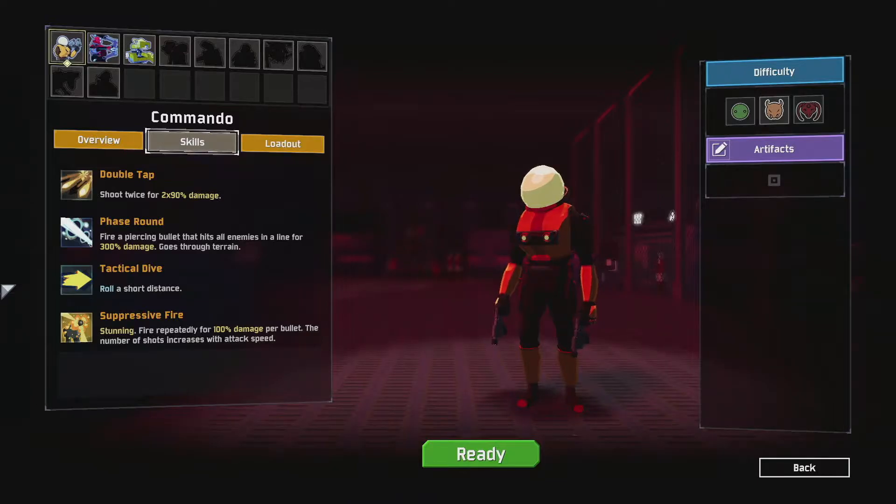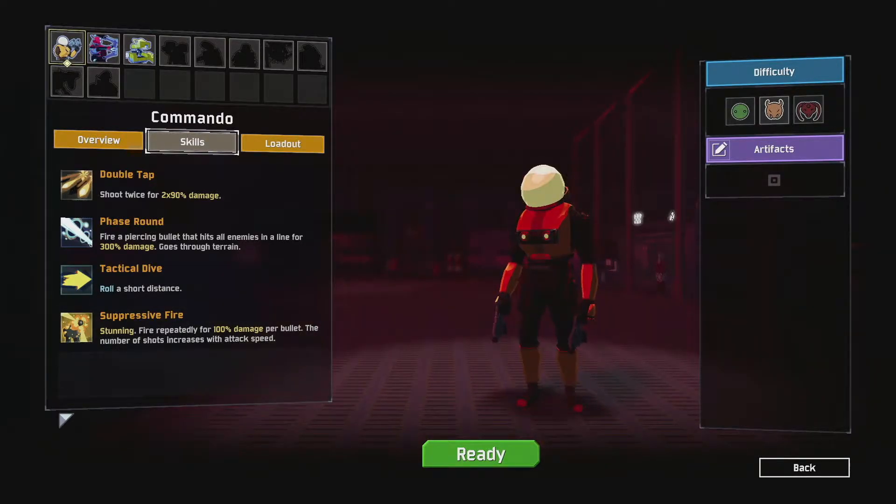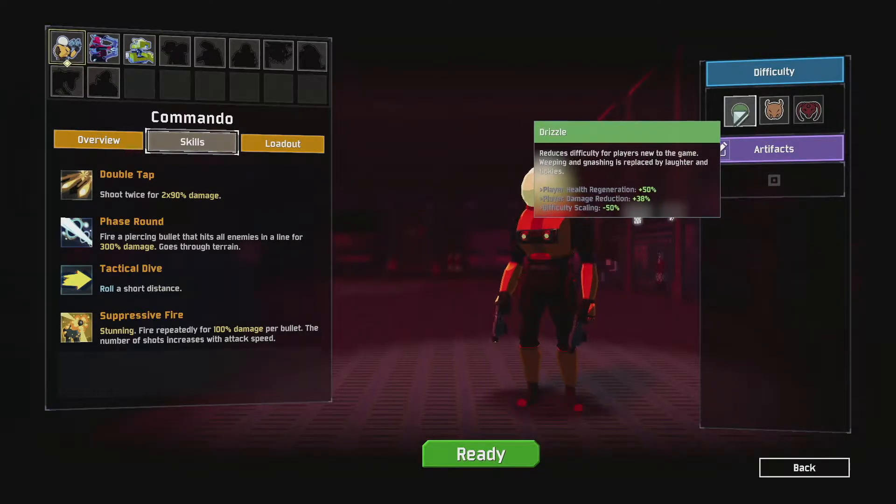When you check this character out, every character is going to have at least four or five options under the description for skills to describe what that character does. As you play the game, you'll be unlocking more characters — I actually have three unlocked. Each character plays very differently. The Commando plays different from the Huntress, which plays different from the Mole Tee, which is kind of like a robot.